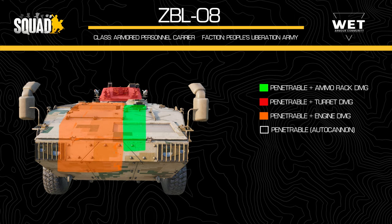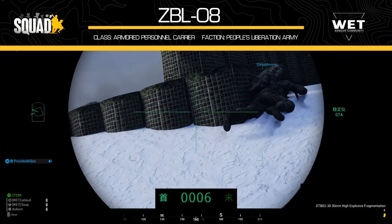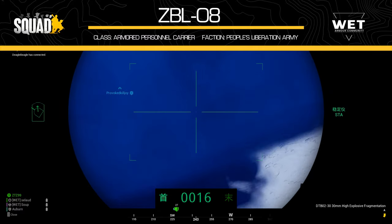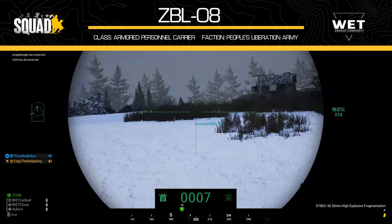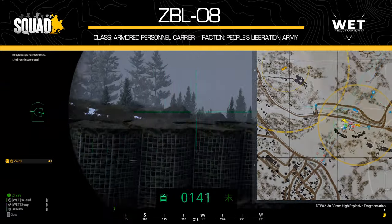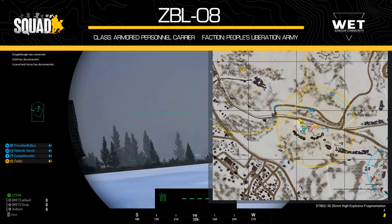Finally, the gunner sights. These are identical to the ones on the ZTZ-99A, so you would be familiar with them if you had watched our previous armour brief. But in contrast, the ZBL does not suffer with the parallax issues seen in the ZTZ.